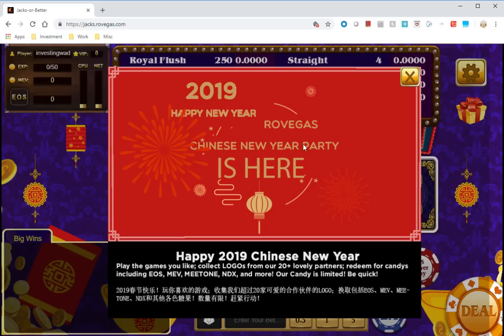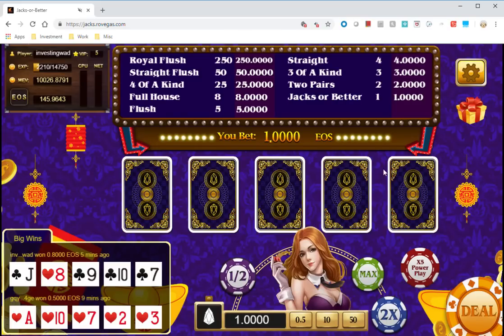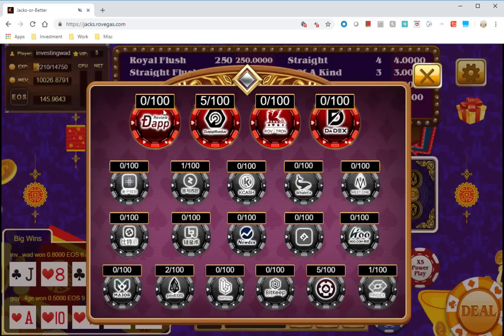Let's get inside the game. Jacks or Better is the first game — I've done videos on this earlier because I love the UI. The Chinese New Year promotion has you collecting logos. They've partnered with some airdrop tokens, which are standard EOS airdrops. When you play, you can get logos and collect them.